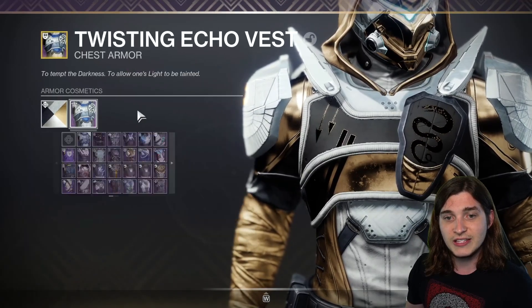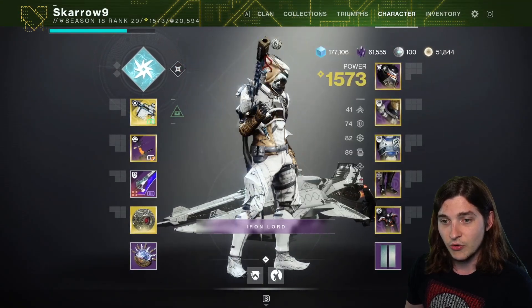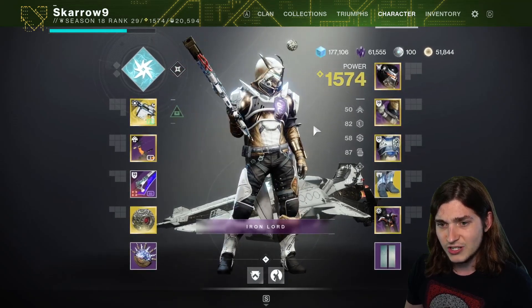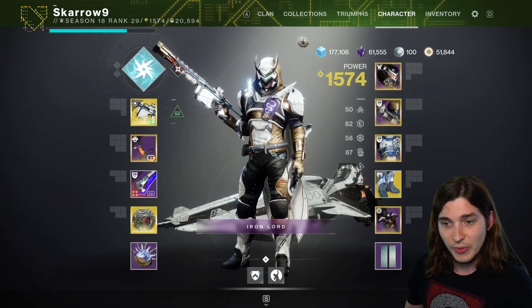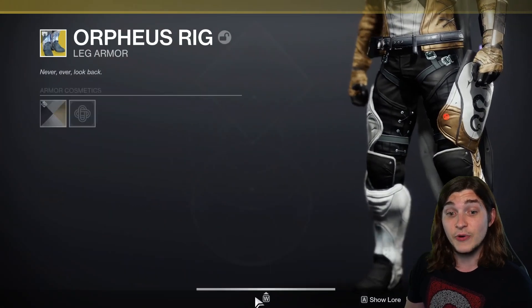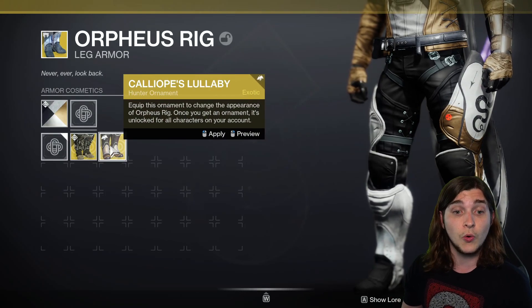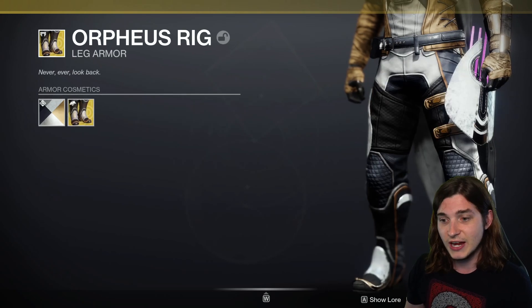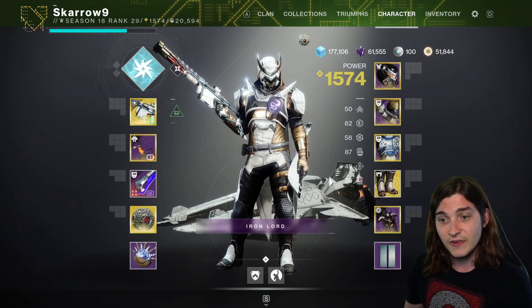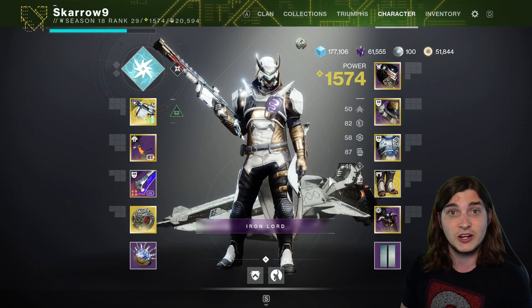The first one is the Vest of Orpheus for Hunter. It's a pretty normal looking chest piece, but if you throw on Orpheus Rigs, the only change I can really tell is that this turns purple — a unique little interaction. Something different this time is that last season, if you used an exotic and then put on an ornament, it actually deactivated all the aesthetics. But now if you put on a different ornament, you can see it's still active. As far as I can tell, all of these work with all the different ornaments for all the different exotic pieces.